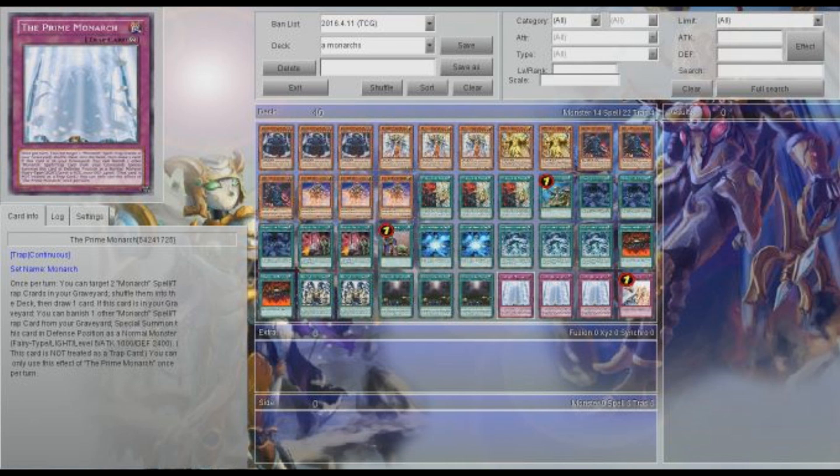And then Prime Monarch — just more cycling. You want to have two on your side of the field and one in your graveyard. Just being able to summon them out as monsters you can use for tribute fodder, or just being able to return stuff back to your deck.